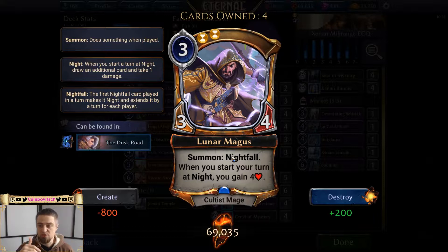When you play a nightfall unit, the game screen darkens and maybe some crows fly over the board. When you end your turn, the opponent draws an additional card and takes one point of damage; when it comes back to you, you take one point of damage and draw an additional card. Note that the one damage and Lunar Magas's life gain happen simultaneously — so if you're at one health with Lunar Magas in play you won't die; you'll reset to four health.